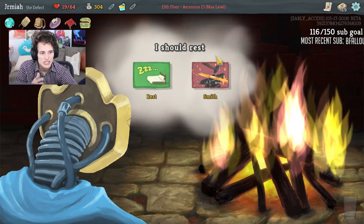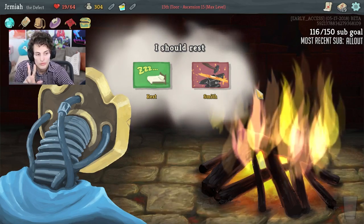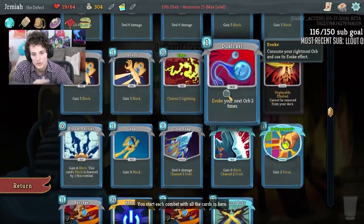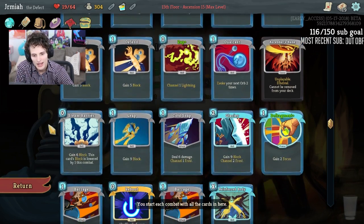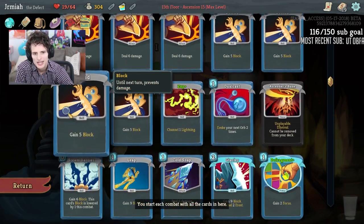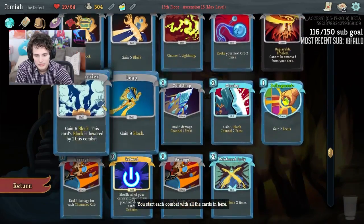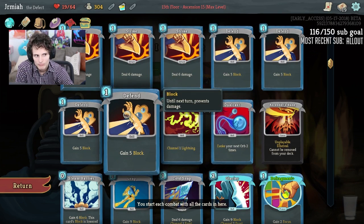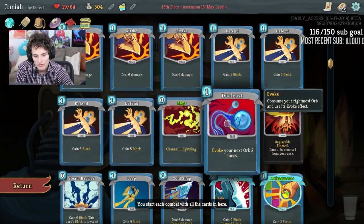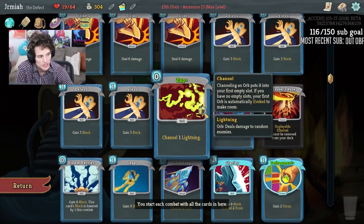Barrage is going to be good out on turn 3, 4, 5. For turns 1 and 2 we need to focus on getting enough damage — ideally dual cast the lightning and get lightning again. We have 19 cards drawing 5, so there are about 4 sets of 5 — that's a 1 in 4 chance I get Zap, another 1 in 4 chance I get Dual Cast, so it's a 1 in 16 chance I get both. But if I have Zap on the first turn that's a 1 in 4 chance, and Dual Cast on the second turn is another 1 in 4 chance — that's not too bad.